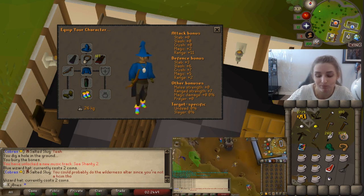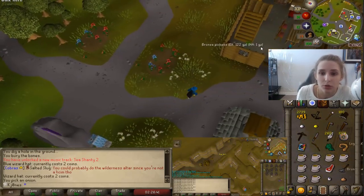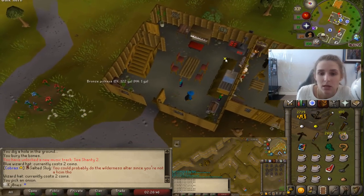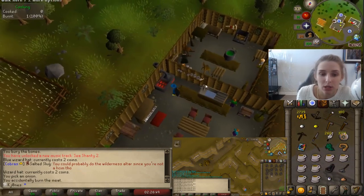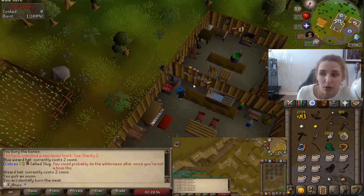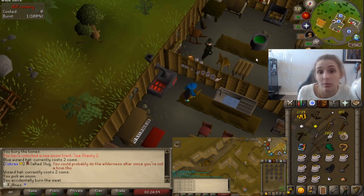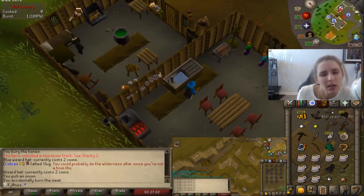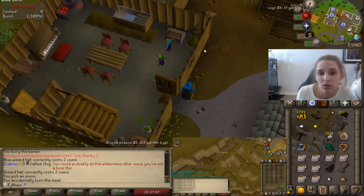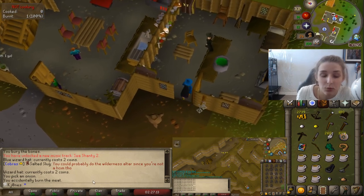I got the onion from just north of Rimmington where you start the quest. Note to self: there's a range where you can cook the rat meat — you need burnt meat. If you have a high cooking level you may not burn the meat automatically, so what you can do is use the cooked meat on the range and it will become burnt meat — you just have to use it twice on the range. A lot of people didn't know that, so they were sitting there cooking multiple meats.